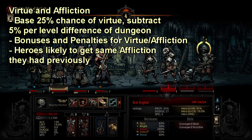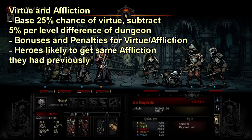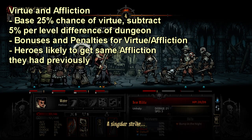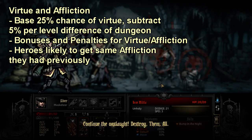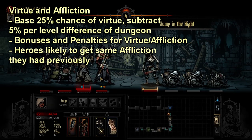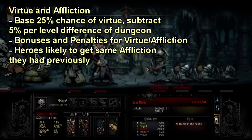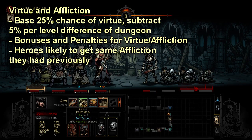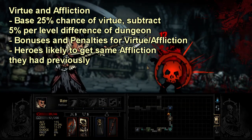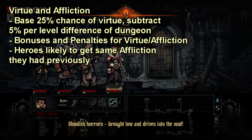Virtue and Affliction is something that comes up quite often as a question. Your base chance to get an Affliction is 75%, which means your base chance for Virtue is 25%. These chances change depending on the level of your hero — if you are lower level than the level of the dungeon, for instance taking a level 2 character into a level 3 dungeon, then your chance is 5% lower for Virtue per level of difference. You will always have a 1% chance to Virtue. Also of note: if you do get a Virtue, then all of your resists that are not Deathblow, Trap, and Disease go up by 25%, which is pretty nice.